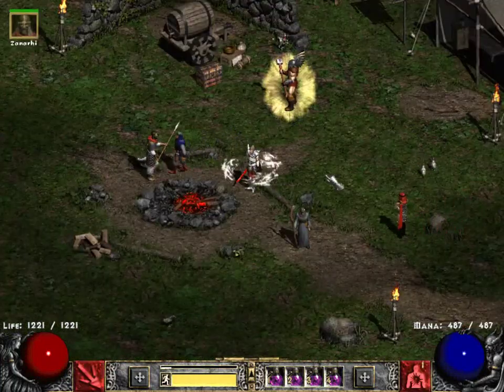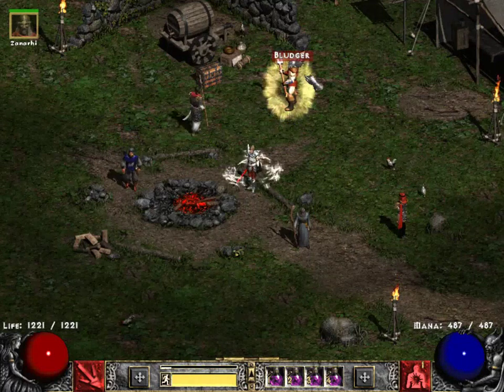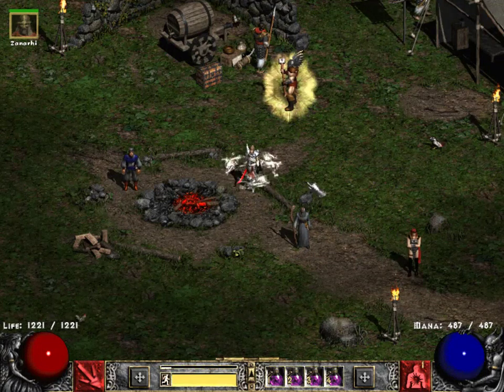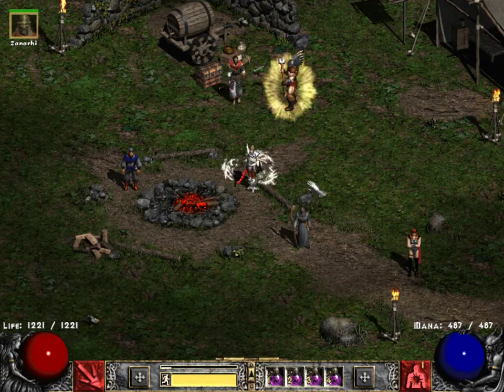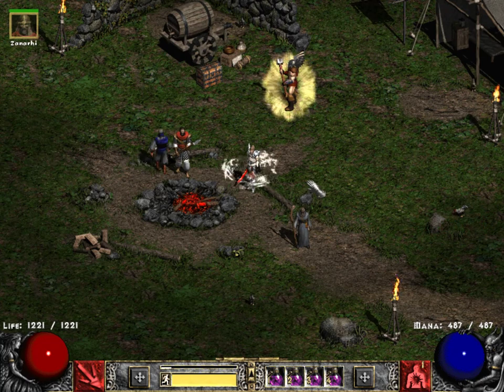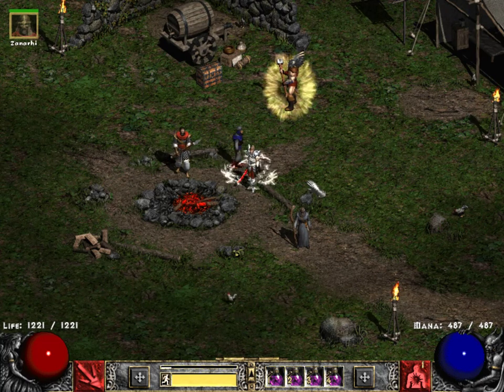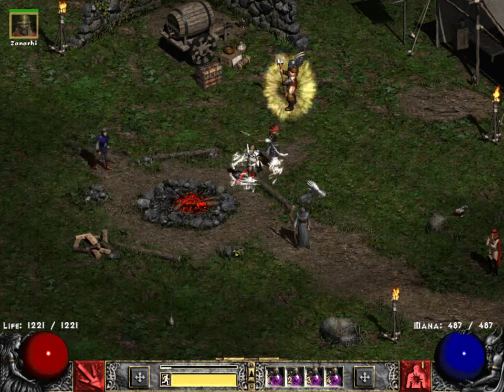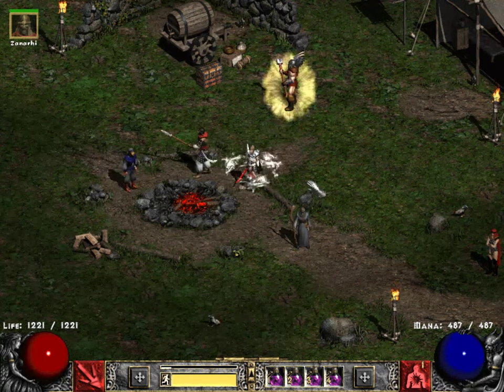You can see Bludge the Barbarian in the background there. The piece of video you're about to see is me getting an unusual drop from the Cow King in a normal game. It's not a piece of the Cow King set, but something I was also trying to get. Unfortunately Windows Update appears to have altered the microphone settings and there's no commentary from me during the game, but I will say it was a relatively rare find.